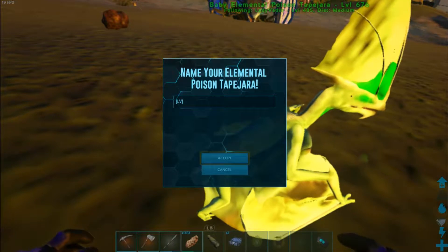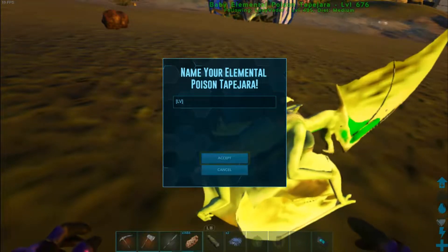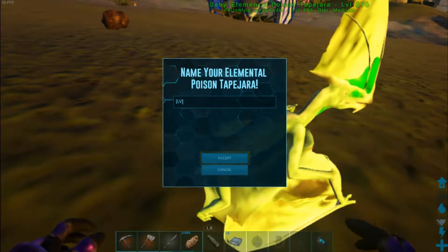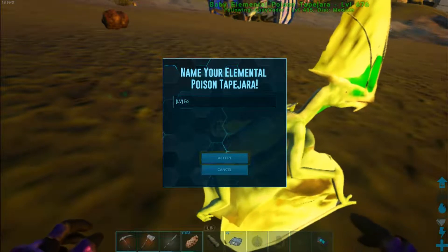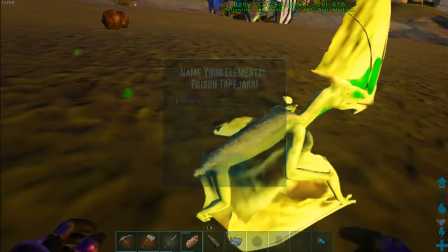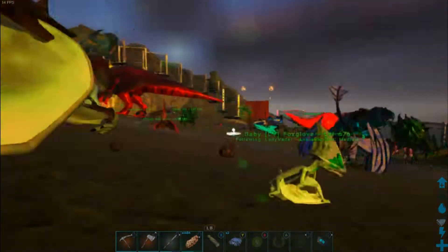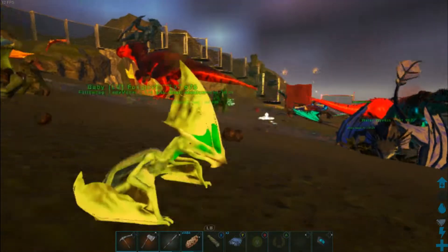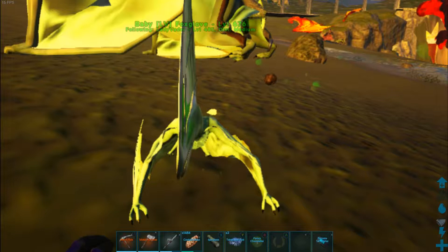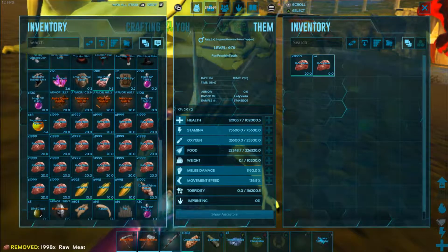What should we name you? How about Foxglove? That's a poisonous plant. Oh, you're so little! You look just like your mummy. I think you have your mom's face and your dad's wings.